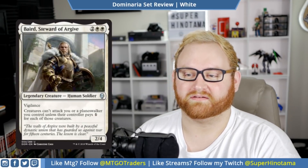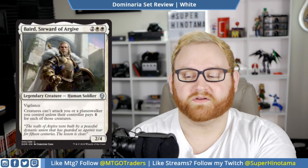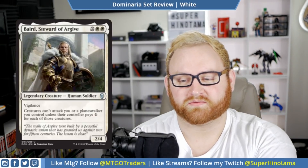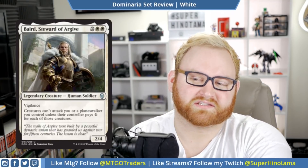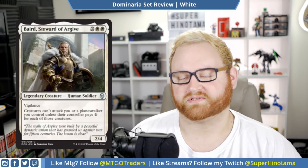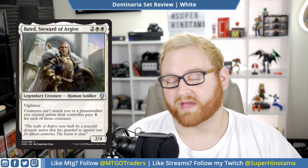Moving on, we have Baird, Steward of Argive. Four mana 2/4 legendary creature, human soldier — an uncommon with vigilance. A 2/4 vigilance for four is not too terrible. Creatures can't attack you or a planeswalker you control unless their controller pays one colorless for each of those creatures. I really like this — it's kind of like a mini Ghostly Prison, which is not too bad. For a four mana 2/4 legendary creature at uncommon, you'll probably see this often in draft. Maybe there'll be a lockdown strategy in Standard with this card. Archangel of Thune and things like that with lockdown strategies have seen Standard play, so I think Baird will probably see play in Standard as well.